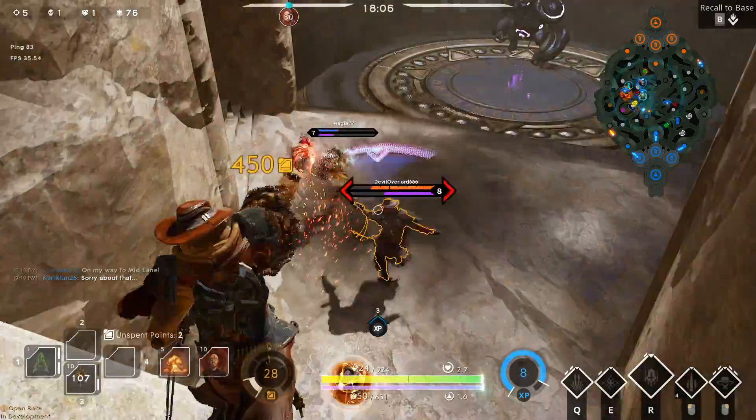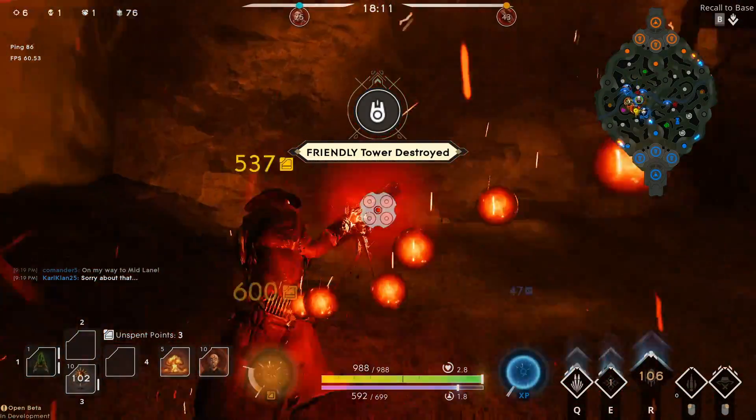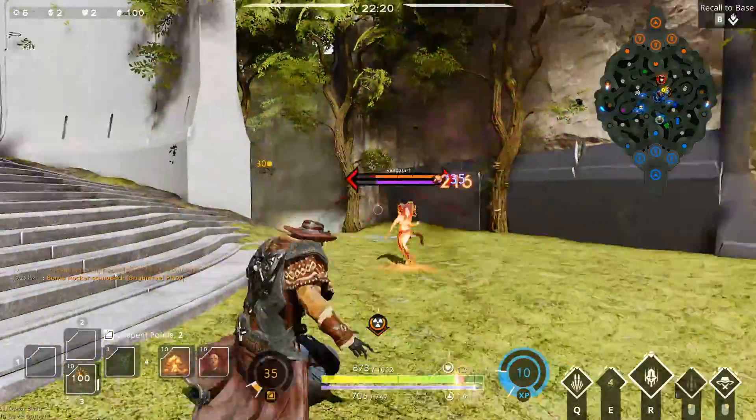In the late game you should either ult one of their softer heroes for an easy kill, or ult someone who normally has a good team fight, effectively taking them out of the fight for everyone but you. You can ult a Gideon for example, and make it so that his ult doesn't affect anyone but you.